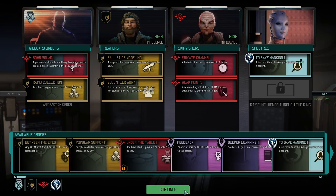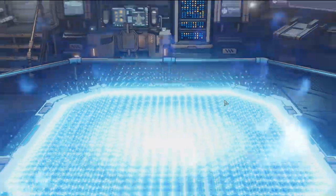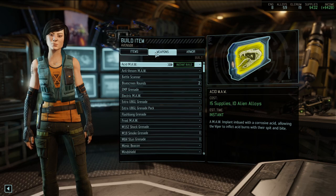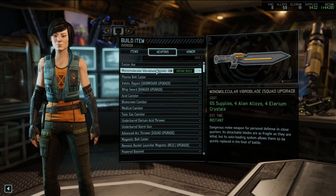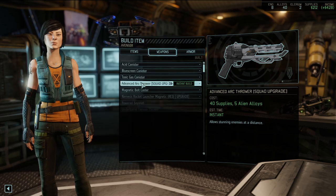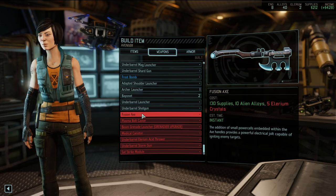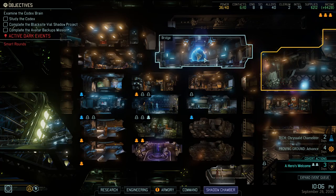Beautiful! The Skirmishers are ours - boom, immediate 432 supplies. Let's go! We can upgrade some stuff - let's start with the sword, then the Ripjack, then the Vibroblade. I didn't think we could afford them all, I'm surprised we could. The Fusion Axe unfortunately not, but we'll get the Illyrium somewhere at some point.